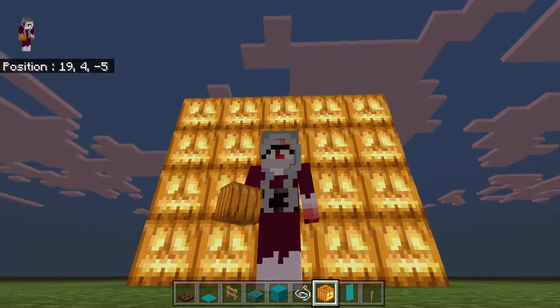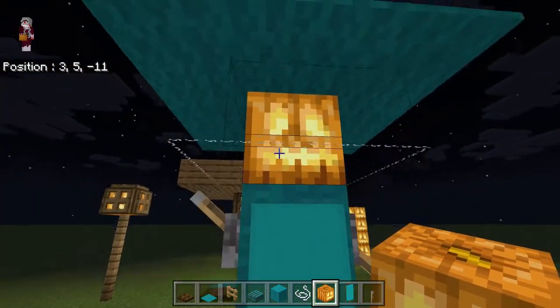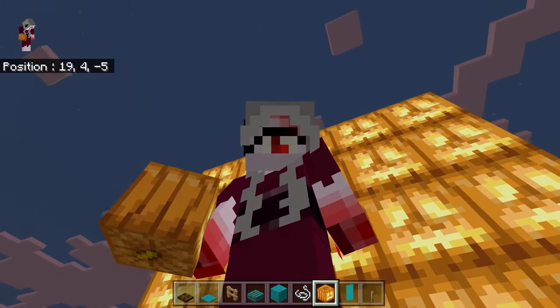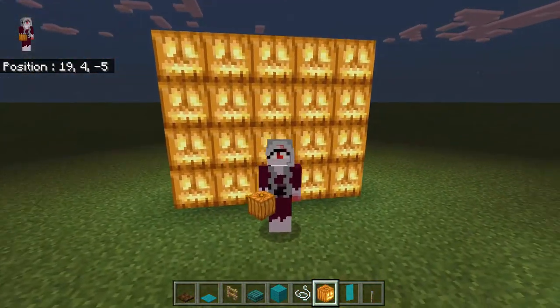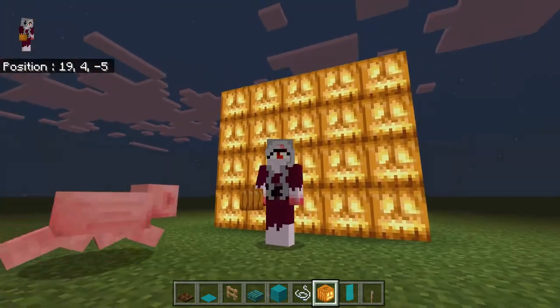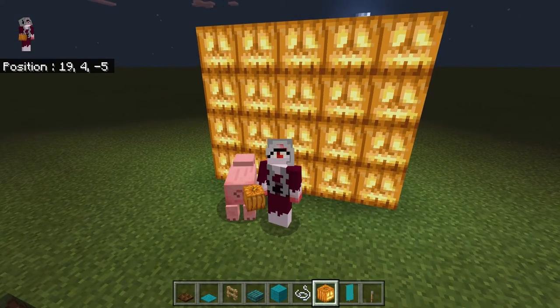You can also use it as a face and make a scarecrow with it, for example. You can also have it very easily in survival because you can farm pumpkins, you can find coals very easily, and that's kind of the same for iron, so really it's very easy to get.